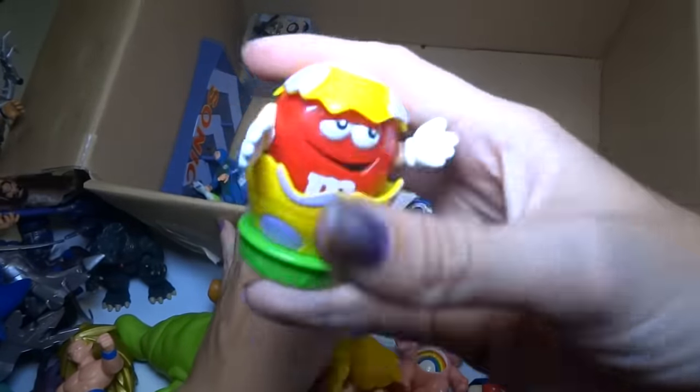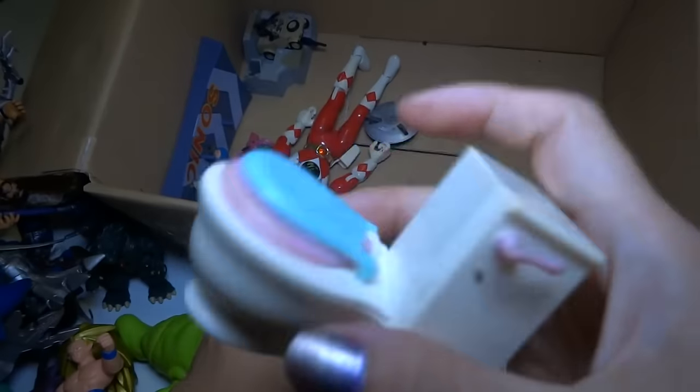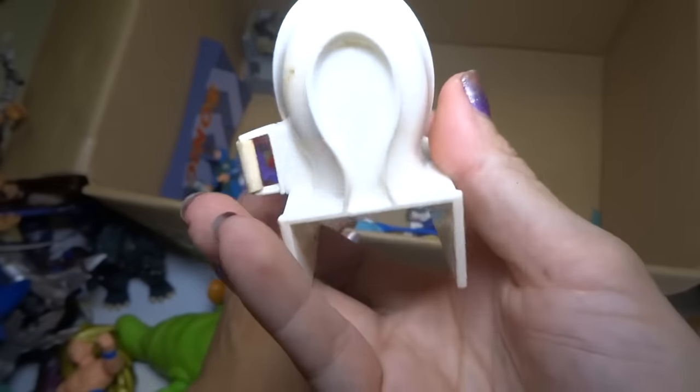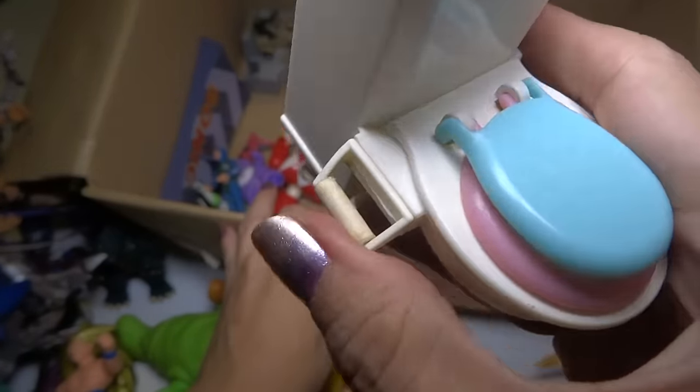And another M&M — this should not be in here. And we got a toilet. This probably shouldn't be in here either, but it is. This is from a bathroom set that I bought — like from a doll house set. I think it came with a sink and some other stuff.